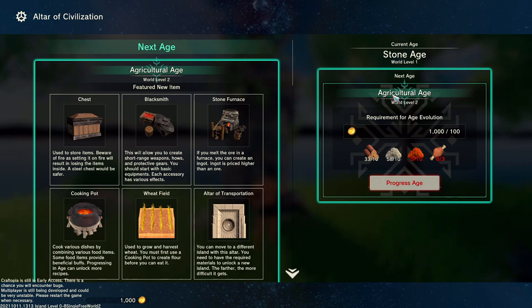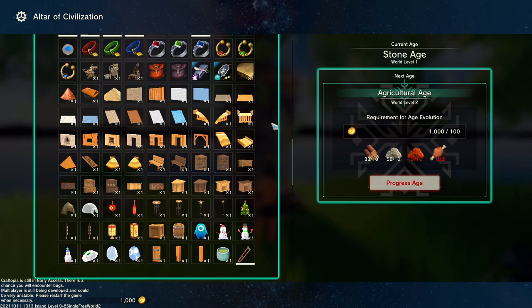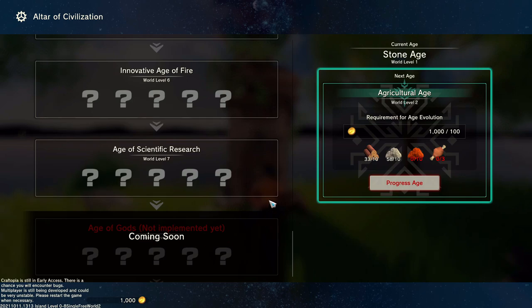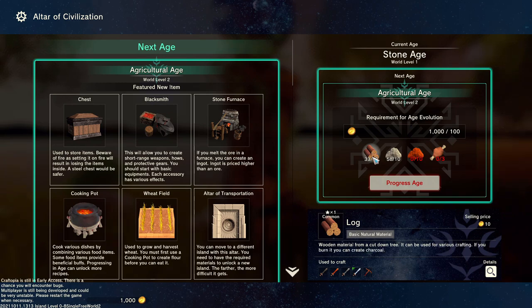The next age is the Agriculture Age. When we progress to this age, we unlock these items here, and the list is pretty big. There are a fair few ages to progress with more coming soon. The requirement for age evolution is 100 gold, but we start with a thousand so that's not a problem. We can select these resources to see what they need: 10 logs, 10 stone, 10 copper, and three animal flesh.